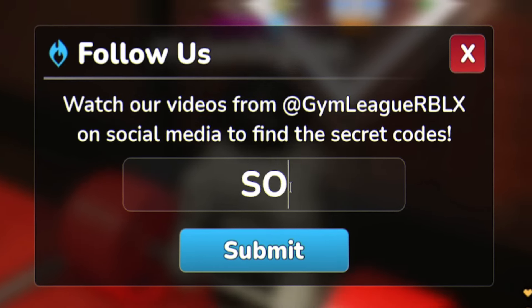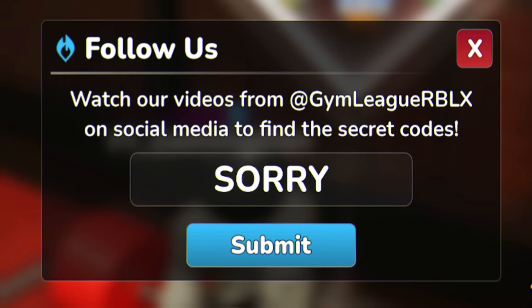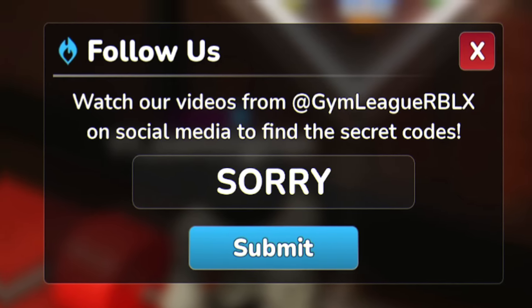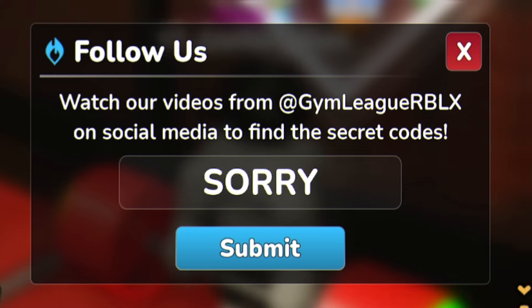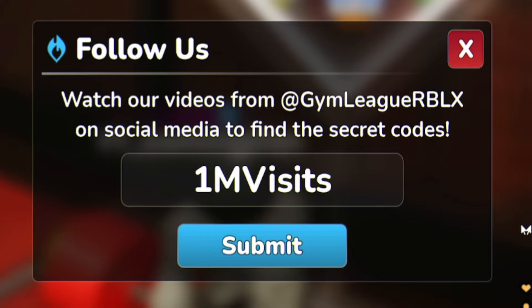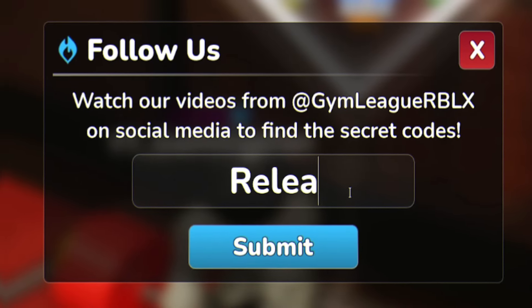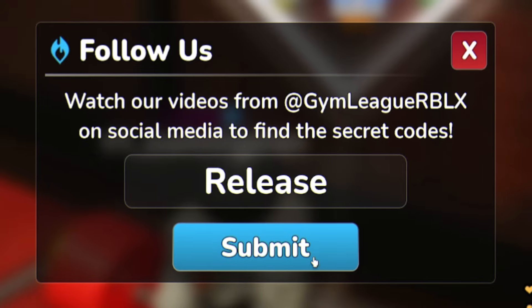Next, enter the code 'sorry' — that's S-O-R-R-Y, all in capitals. Make sure you don't forget that one. After that, go ahead and redeem '1mvisits' — 1M V-I-S-I-T-S. Then redeem 'release' — R-E-L-E-A-S-E, nice and simple — for some more rewards.